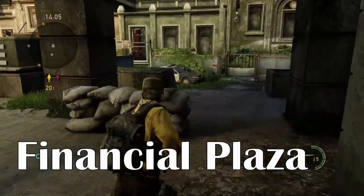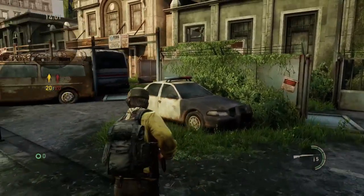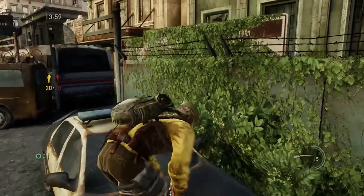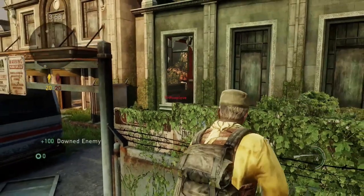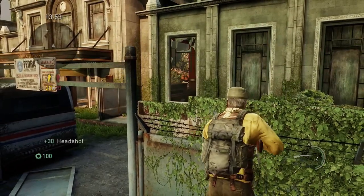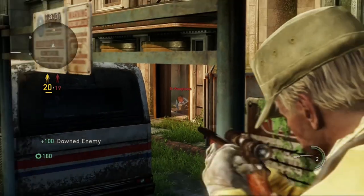One that I have here on Financial Plaza is a little bit of a shorter distance. But if you stand on top of this police cruiser, you have a pretty good angle and a pretty good head-glitch spot for anyone that may be trying to sit here or potentially anyone going for the box.